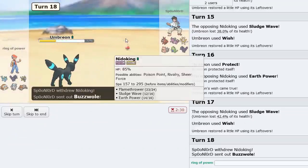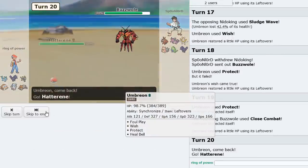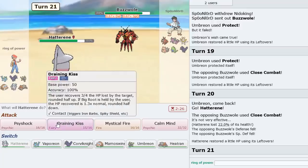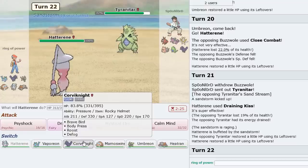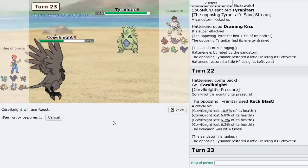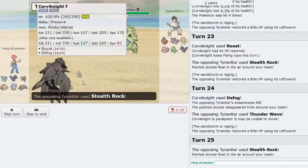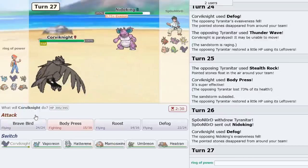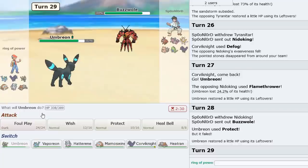I'm going to try to get Rocks up at some point — it'll be pretty useful. Let's see what he locks himself into — it's going to be Close Combat, so we go Hatterene. I'll Psyshock here, or maybe Draining Kiss in case T-tar comes in, which it does. Not sure what set he is on this Pokemon — looks like Leftovers, so he shouldn't be able to beat Corviknight. He does Thunder Wave me, so let's get Body Press off and do a good chunk of damage, then we can Heal Bell Corviknight later.